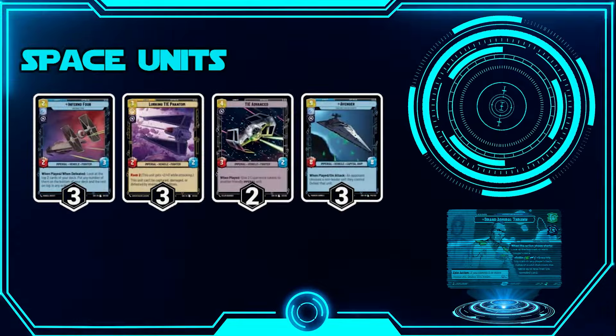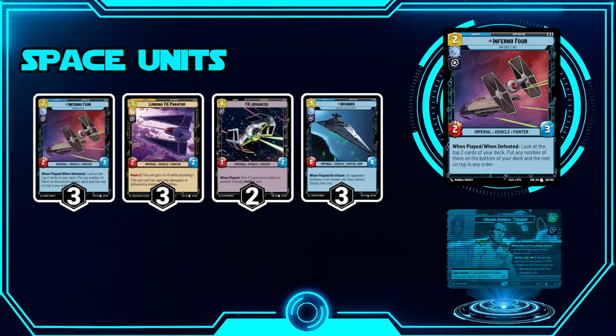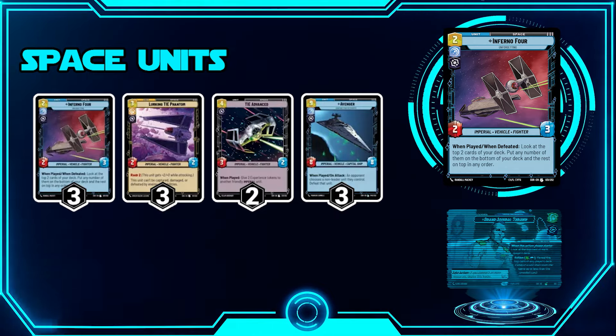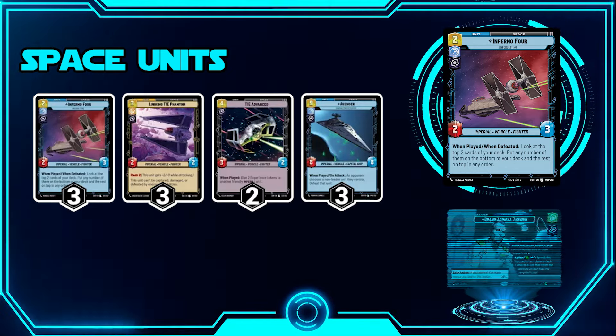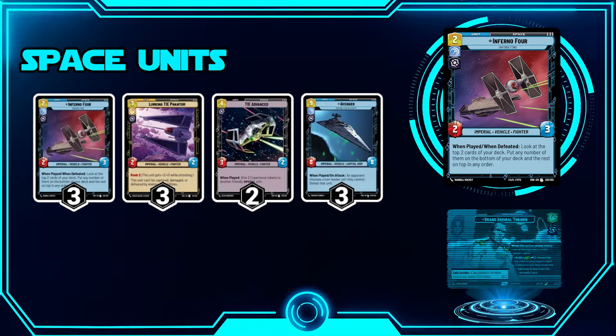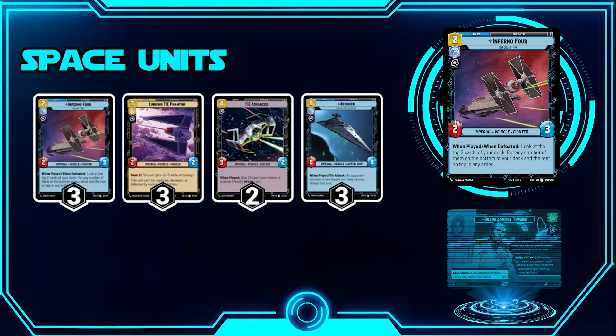Moving into space units — we play more space than ground. We have Inferno Four, which lets you cycle through your deck: on play and on defeat, you look at the top two cards of your deck and decide whether to put them on top or bottom. This lets you draw the cards you need for upcoming situations. Combined with Thrawn's ability knowing what your opponent has on top, you can plan ahead — knowing your opponent's top deck while cycling your own is great synergy.